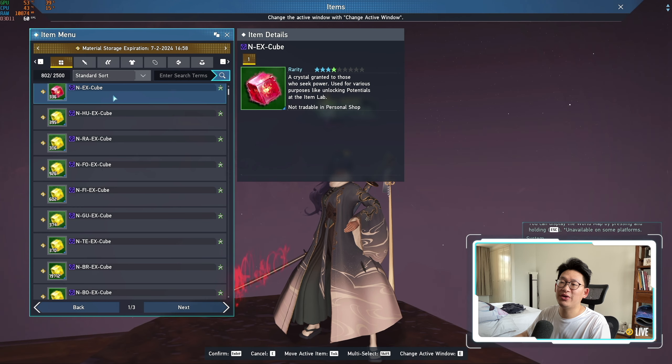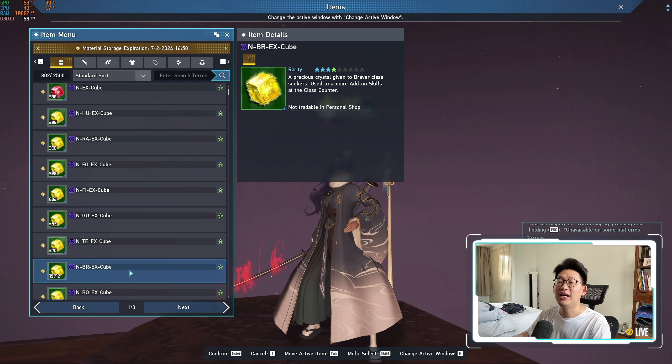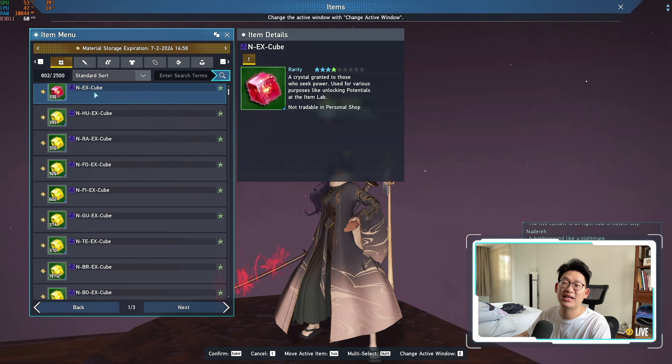The very first thing I want to clarify is that the NEX cube is different from the class EX cubes. As you can see over here, I have 19,000 N Braver EX cubes because I made the Braver. However, these cubes cannot be used as NEX cubes for transferring items or exchanging for items. You actually need the actual NEX cube, which is the red one over here, in order to exchange for a lot of the goodies.